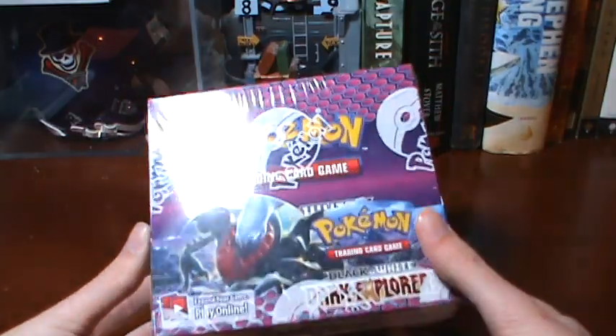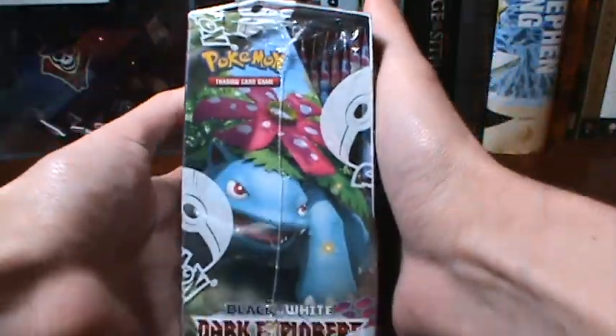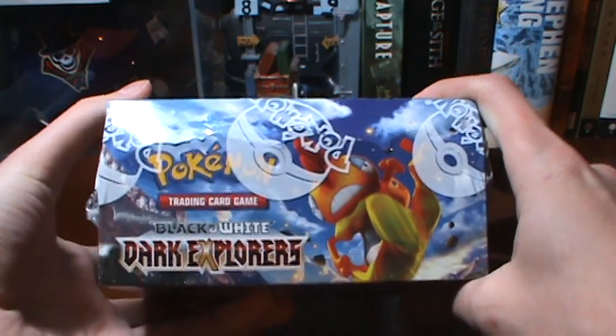As I've done before, I'm going to give you a little look around the box — I'm sure you've all probably seen it before. Dark Eye on the cover, Venusaur on one of the sides, there's the back, Excadrill on the side, and Scrafty on top.